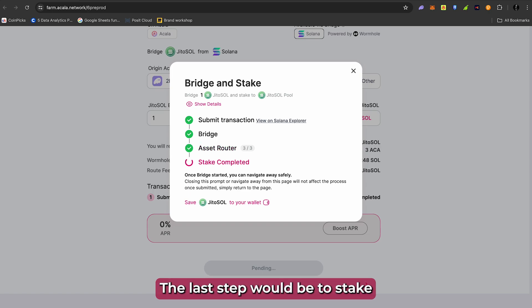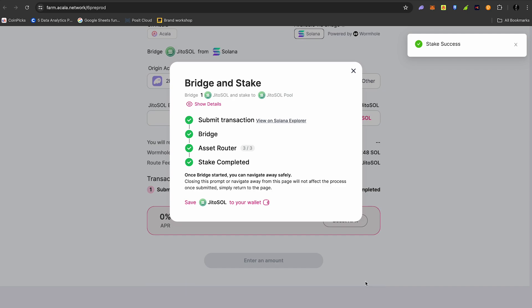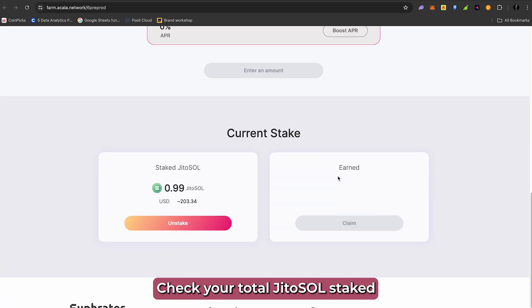The last step is to stake your JITO SOL that is now on Acala through Euphrates. And there you have it, the stake is complete. You can scroll down to the bottom of the page to check your total JITO SOL staked and your accrued rewards.